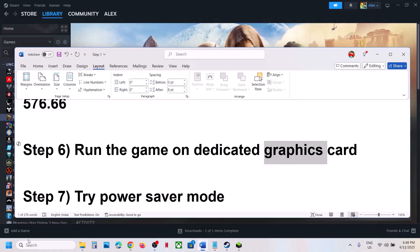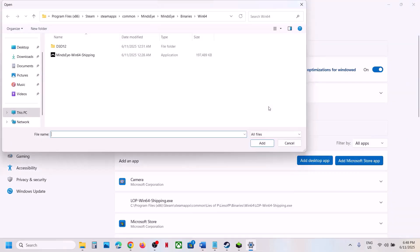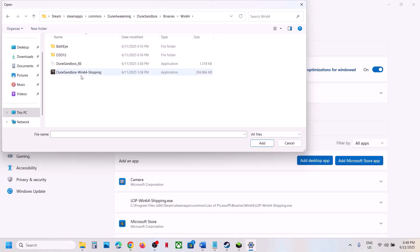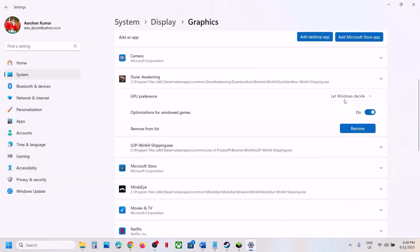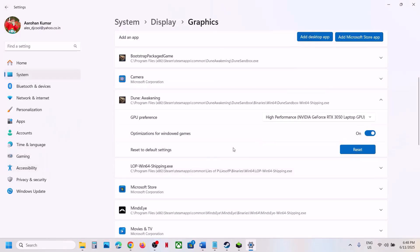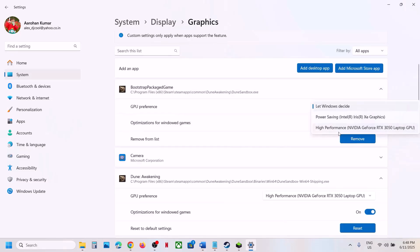Still not working? The next step is to run the game on the dedicated graphics card. Type 'Graphics Settings' in the Windows search box, go to Graphics Settings, click Add Desktop App, and navigate to the game installation folder. Open the Dune folder, then Binaries, then Win64, select the exe file and click Add. Once added, click on the game and select High Performance. Repeat this by adding the other exe file and also set it to High Performance, then launch the game.